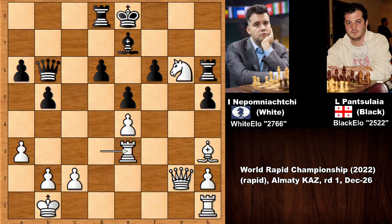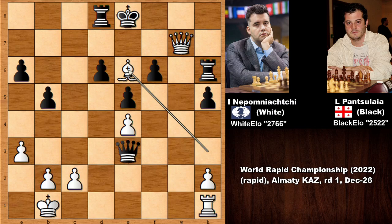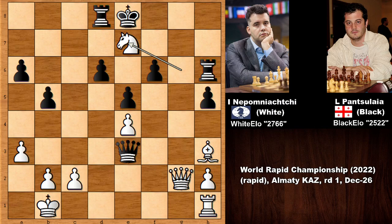Nepomniachtchi sacrificed the exchange — rook takes on e3! Queen takes on e3, and then knight takes on e7. Black is still suffering because of not castling. But the queen goes back — queen to g5. Let's see what happens if capturing the knight: if king takes on e7, then queen check, and after the only move king goes up, bishop to e6 — how to defend the checkmate threat? Queen to f7 checkmate. The computer engine says rook to h7 to prolong the game, then queen to c1, but there is no defense.